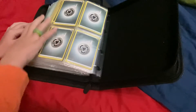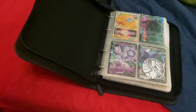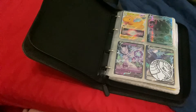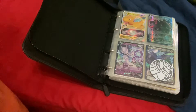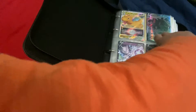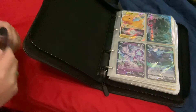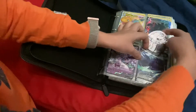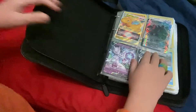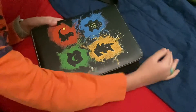You probably can't really see the Corviknight V because I have a coin right here, but I'm just gonna take the coin out so you can see it, and now I'm just gonna put it back in. Here's my Pokémon binder — front and back. Okay, that's all I wanted to show you today!